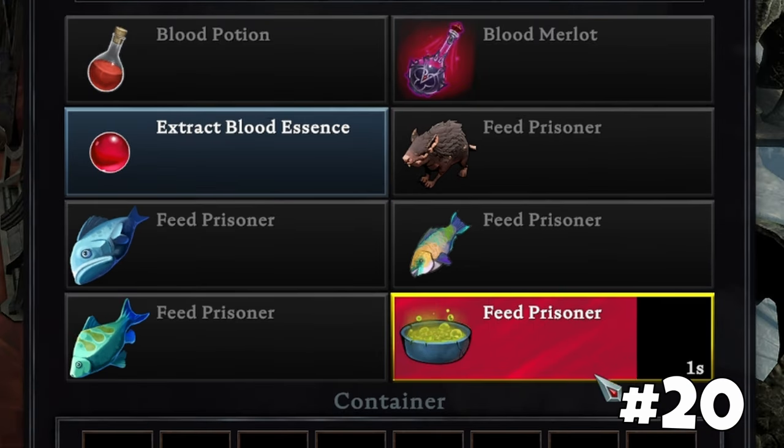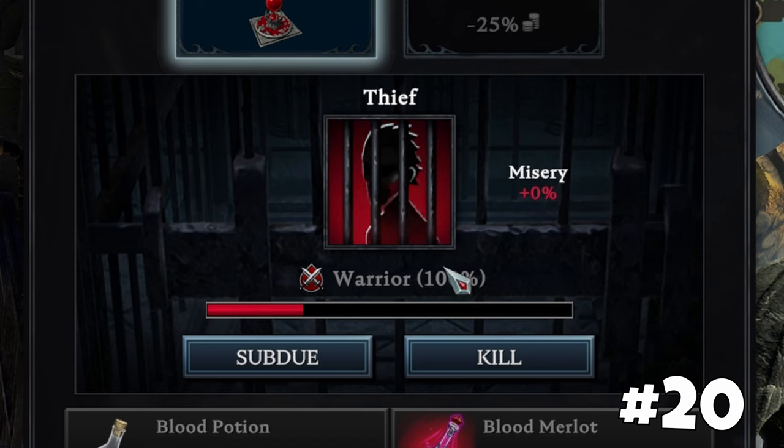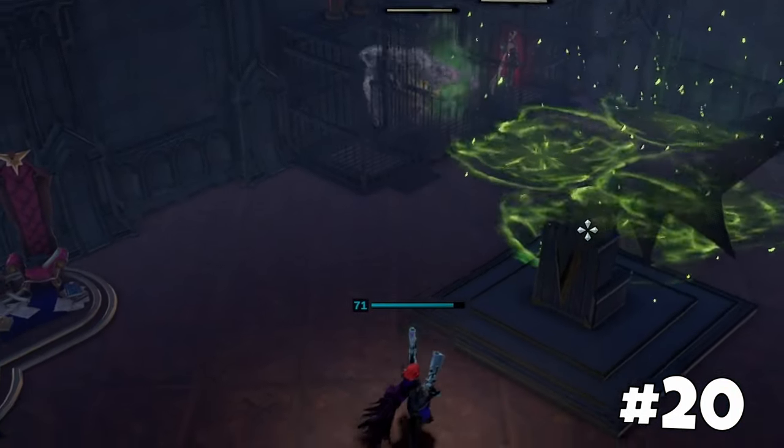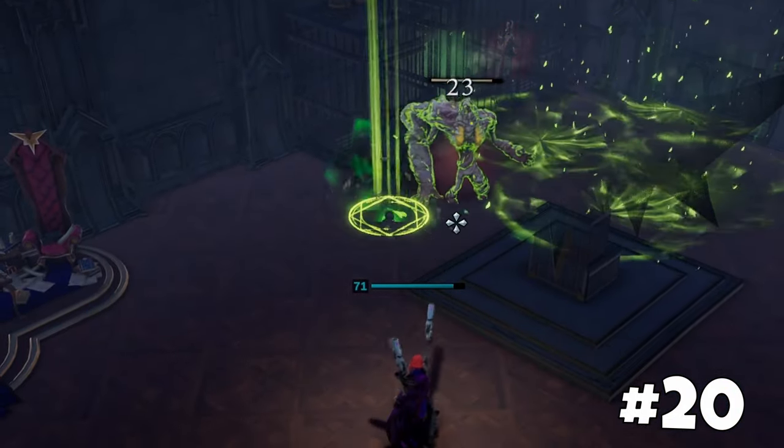Use a radiant grill to raise your prisoner's blood quality to 100%. However, it's important to note that there is a 35% probability that your prisoner may undergo a mutation when using this method.